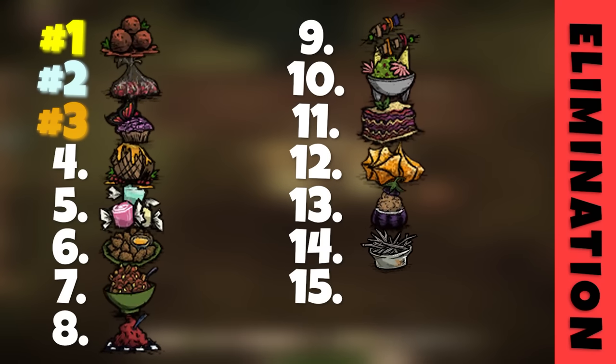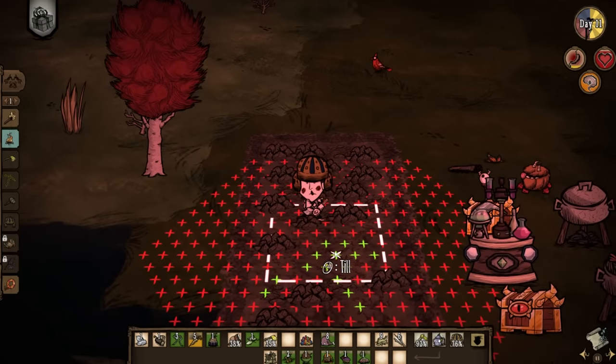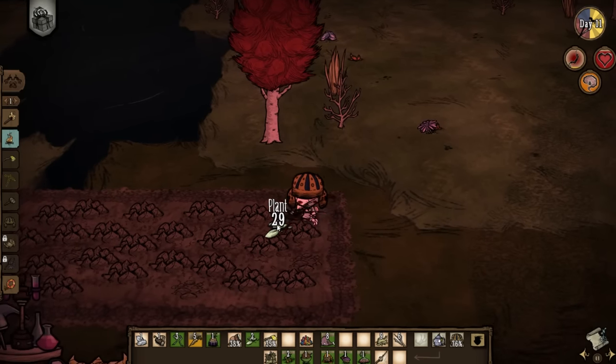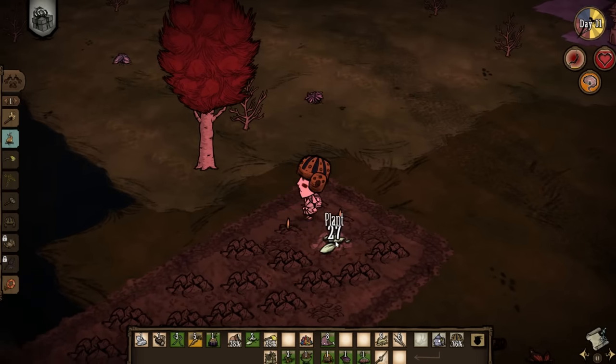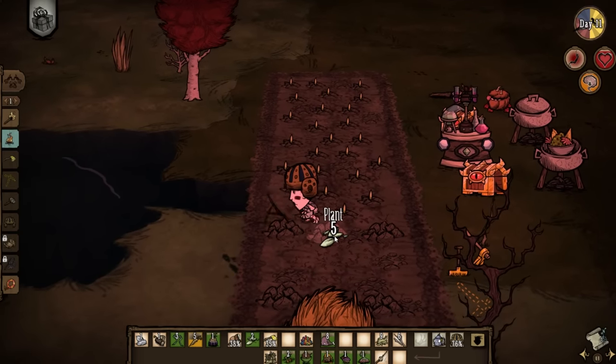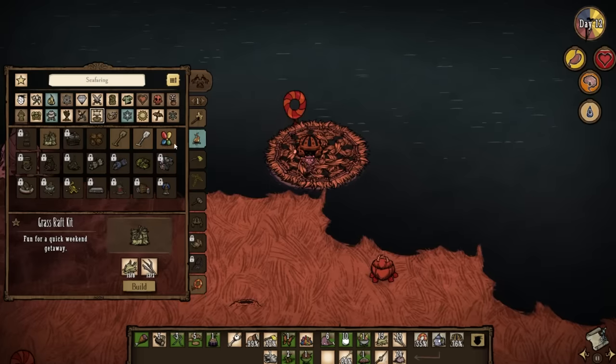With this batch of recipes done, most of the easiest ones are taken care of, leading me to the next priority: farming. Over a quarter of the recipes in the game require a specific crop, and some even multiple different ones, which I have no control over and have to let RNG decide. I can't even tend to them as Wes, so instead of sitting around crying, I take off to continue my exploration — not of the land, but of the sea.